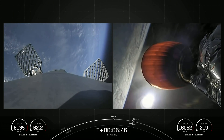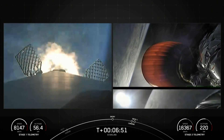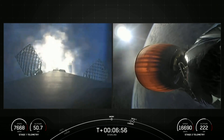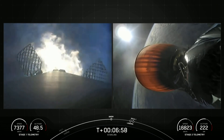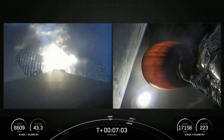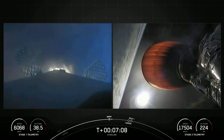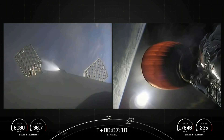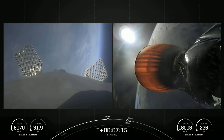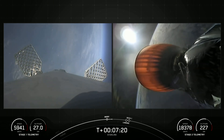Stage 1 FTS has saved. Stage 1 Entry Burn Startup. As you can see, the engines have reignited on the first stage. Stage 1 Entry Burn Shutdown. And with that, the engines are shutting down. That concludes the entry burn on the first stage. Stage 1 trajectory nominal.